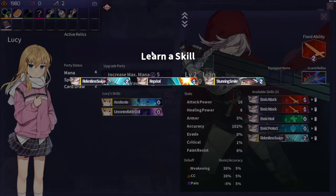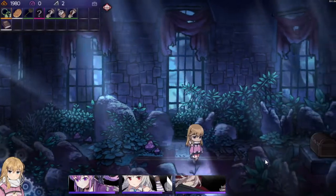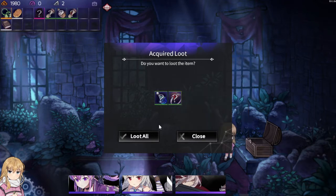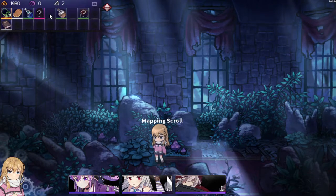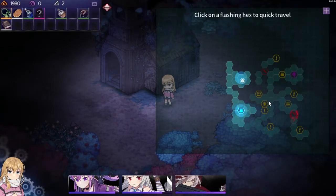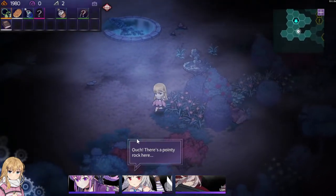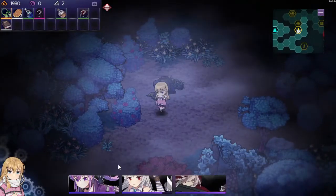That's a level up for Lian right here. We take Relentless Swipe and Stunning Smite — really good skills. Take this Criminal's Ring. This is a transfer and this is a mapping scroll, helpful because now we know there's no fight nearby, so there could be enemies in those other places.